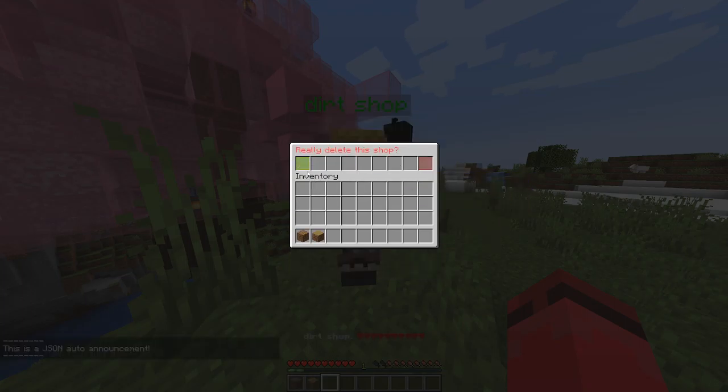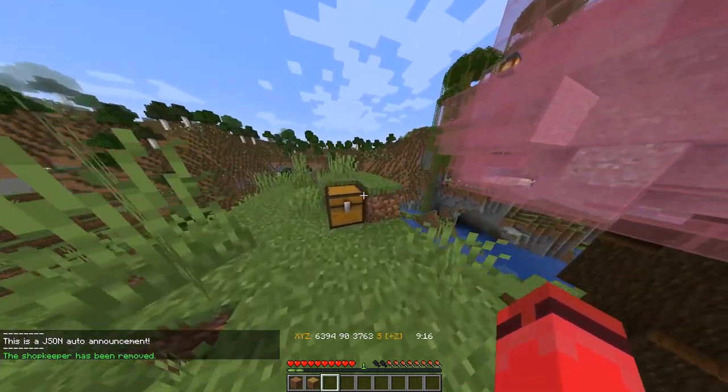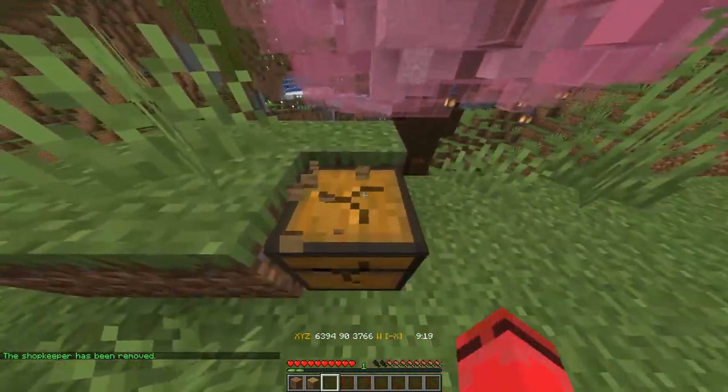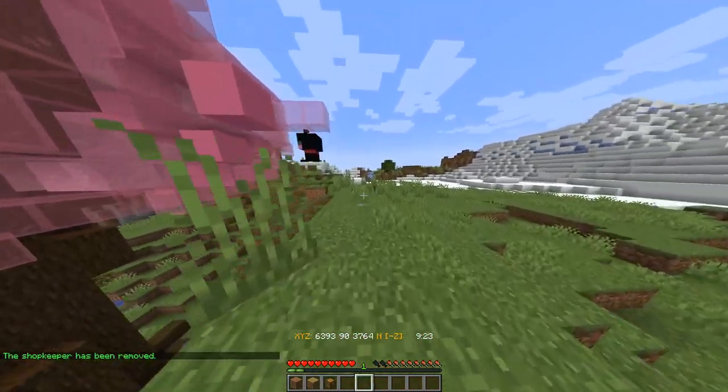Finally, you can delete the shop — it'll ask yes or no. Note that you do not get the egg back when you delete the shop, but you do get all of your items back. And that is how you make a trading shop.